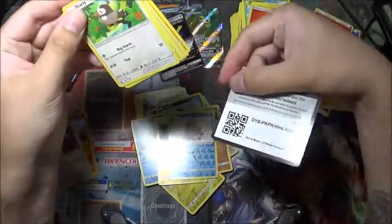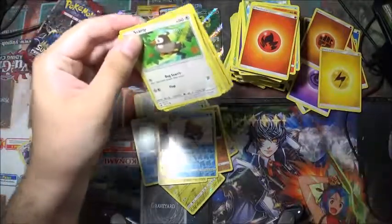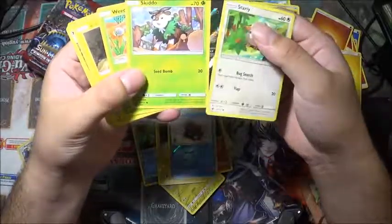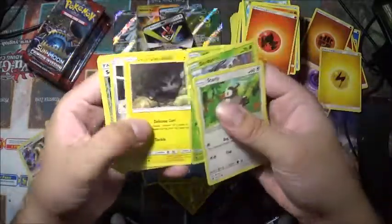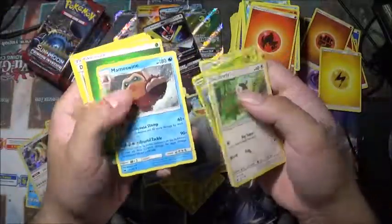Green card — there's that code. Skitty, Weedle, Geodude, Aron, Sea of Nothingness again, and a Mamoswine rare.